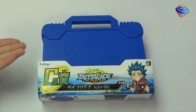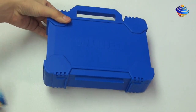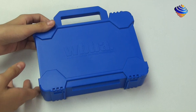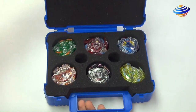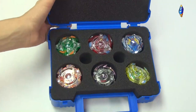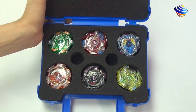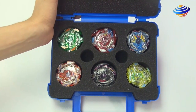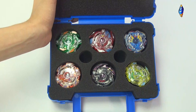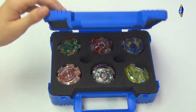For prize C, as you can see it's a case — the blue version. It's a pretty nice small WBBA case; you can see WBBA and everything. We put some bays in here already just to show you. It's a case to store Beyblades — you can store about six, possibly seven. You can carry it around for tournaments or things like that. But it doesn't come with the bays; it just comes with the case itself. It's a pretty nice case.